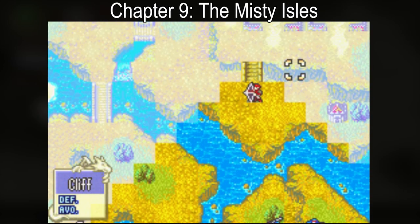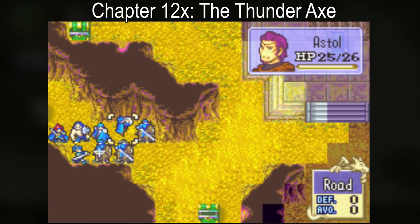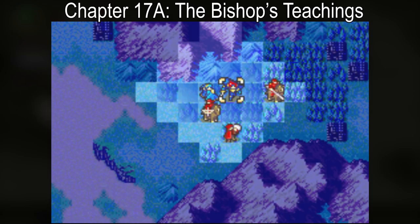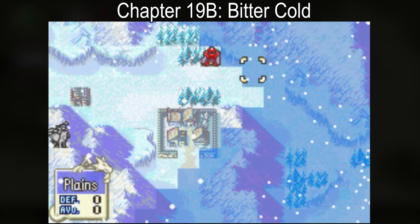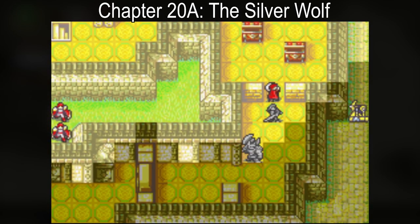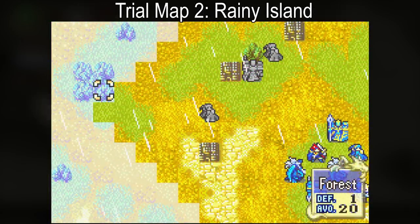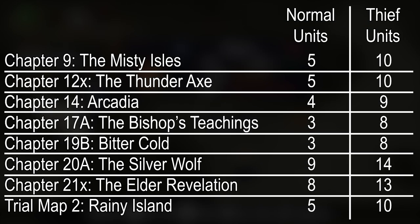The Binding Blade also has eight Fog of War maps, though one of them is a trial map and not in the main game. There is also one exclusive to the Ilia route and two exclusive to the Sacae route. From FE6 and onward, they made it so that you can view the map and your unit's starting positions during battle preps, and if you have a thief you can move them around the starting positions to scope out the immediate area. Also in FE6, a unit's vision depends on which map it is, so the vision for normal and thief units can vary quite a bit from map to map.